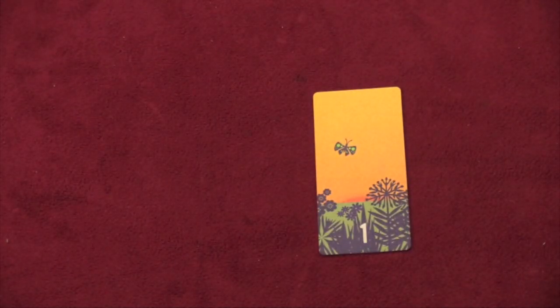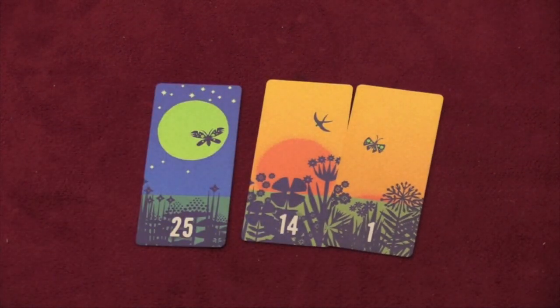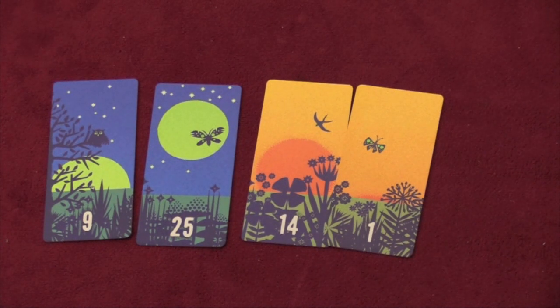Many of the cards have animals on them — you'll notice here there's a butterfly on that card and a bird on that card. Whenever you play one of these animal cards, you must immediately play another card. When you play another card, whether from playing an animal or just on your turn, you cannot draw another card. You must play all the cards from your hand. Once you play the fifth card, you will draw five new cards.